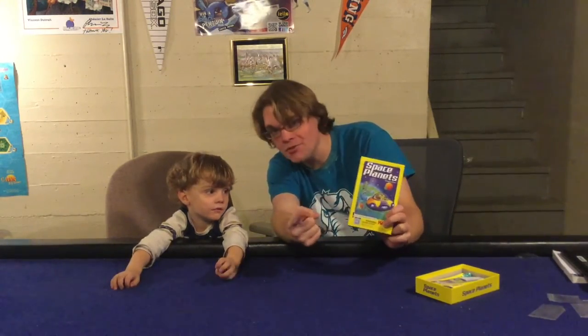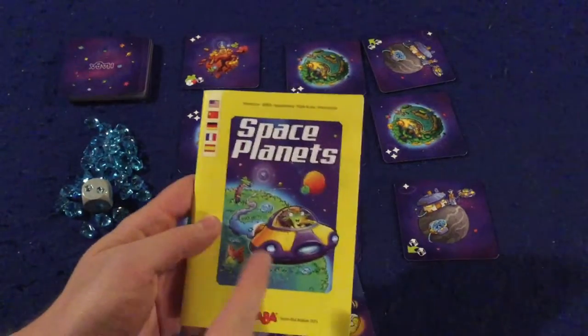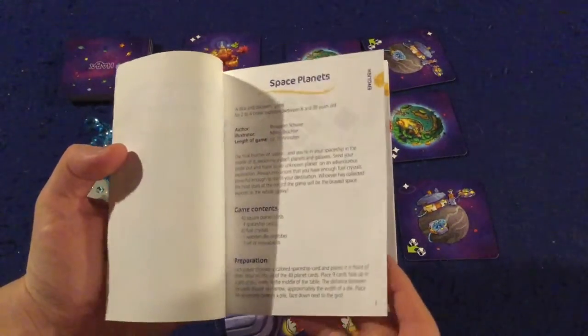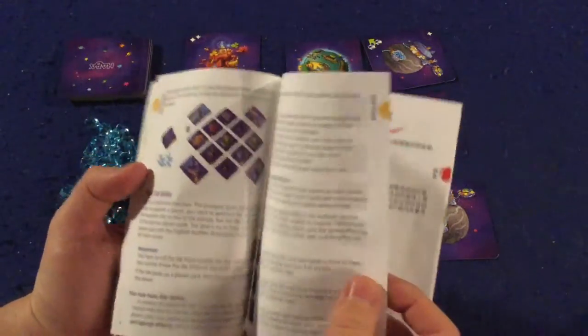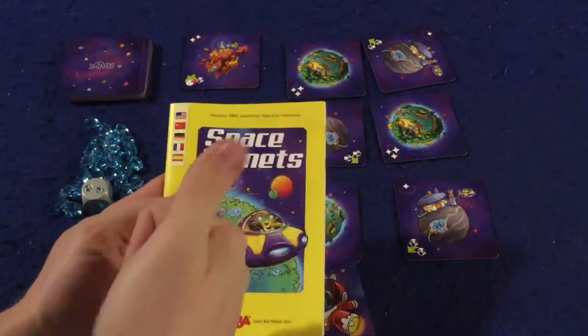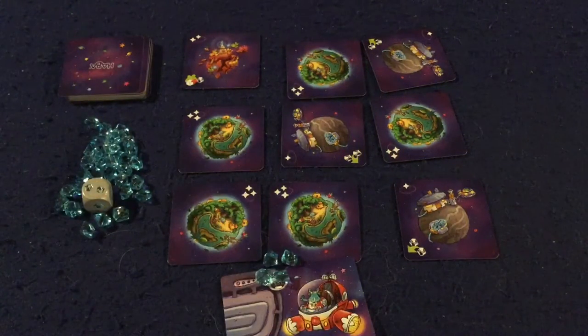Let's take a look at what you get inside Space Planets. First and foremost, there's a handy dandy rulebook. The first three to four pages are double-sided, full color, full of pictures, illustrations, and examples — very well done. It should have you up and running in no time at all, so big thumbs up on the rulebook.